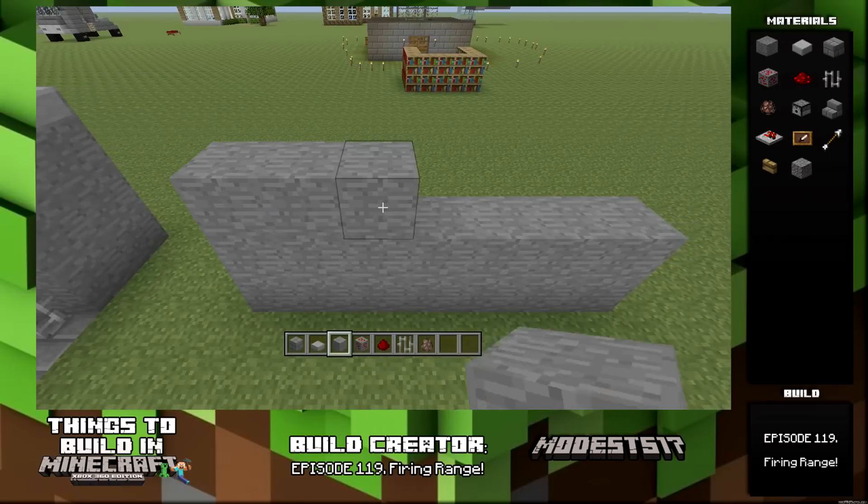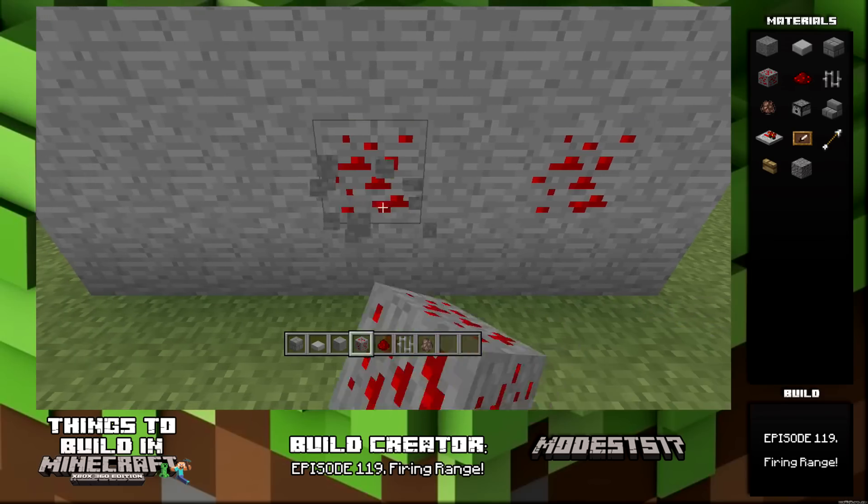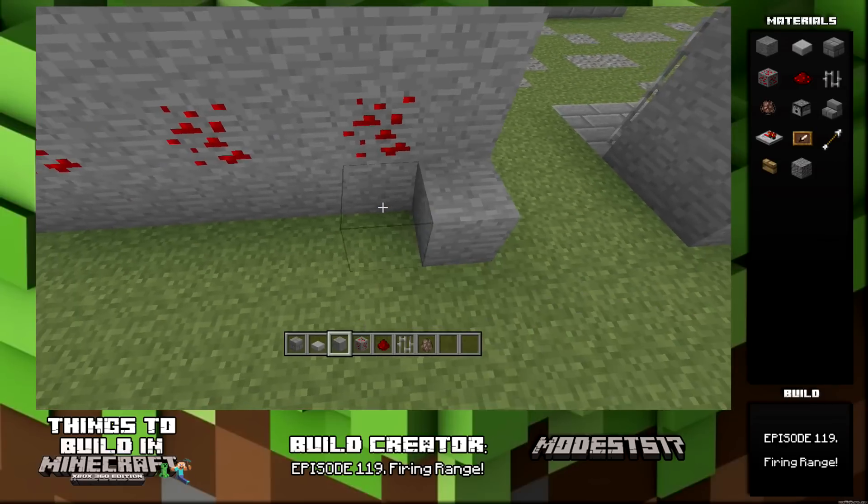To start off, you're going to make a 7x3 wall. Then you're going to delete and put redstone ore like every other block, so it's going to be like 3 blocks. And then fill in the backside so you don't see that.